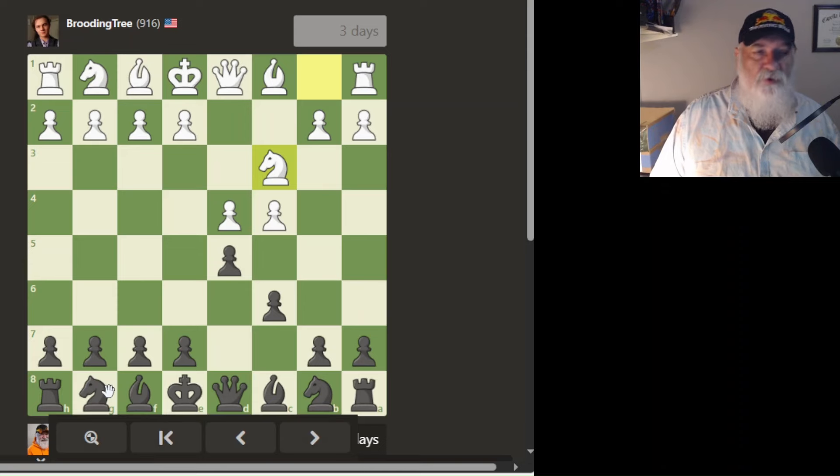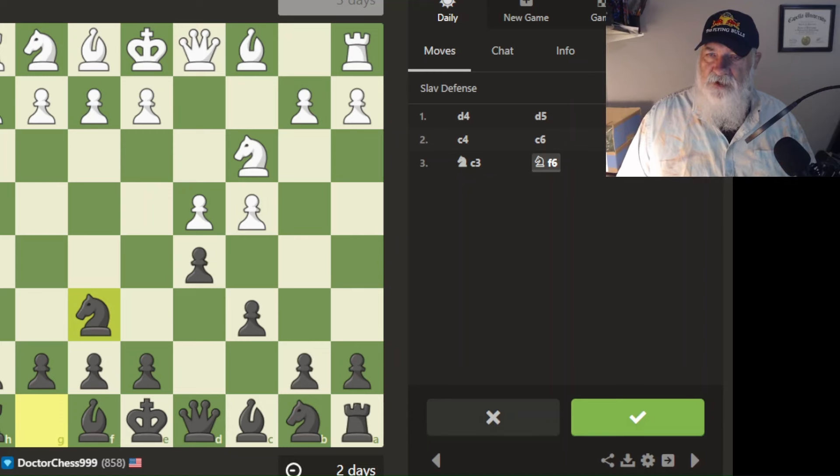Just look at the whole board. For me, I'm weak about finding diagonals — I leave pieces hanging all the time.